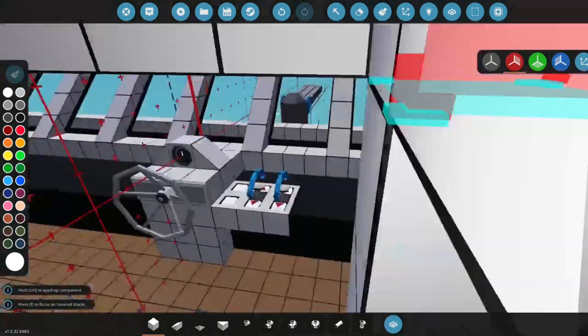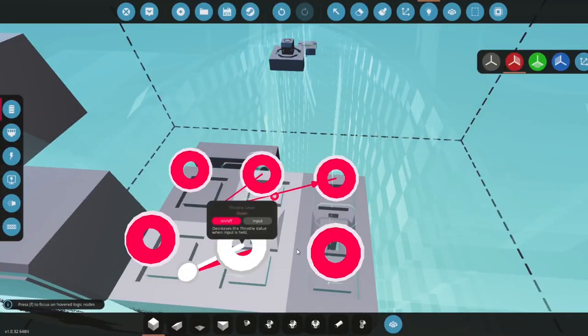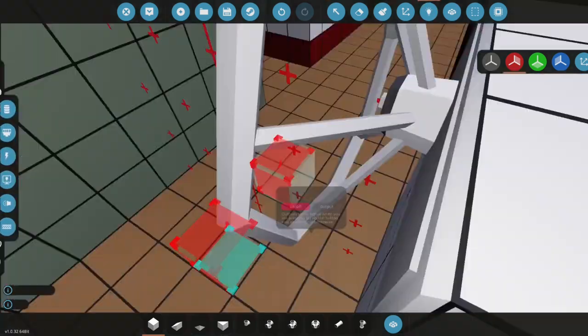Let's connect this up quickly. This will be up, this will be down — so this will be both clutch up. Let's copy this, paste it right here, and replace up with down.